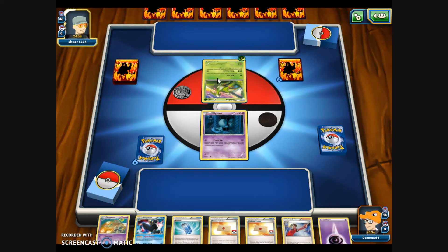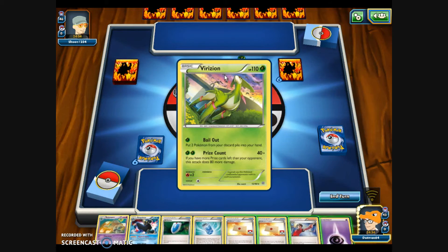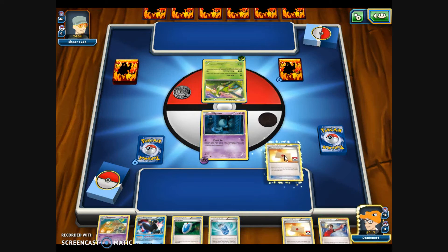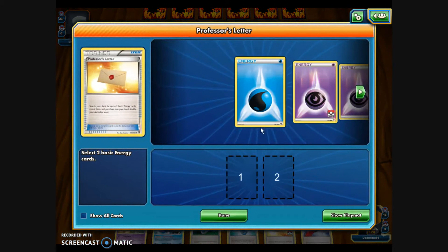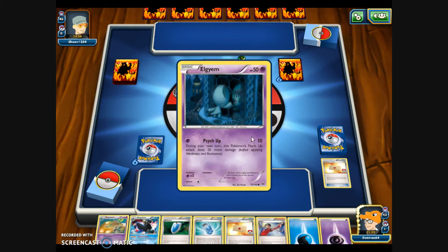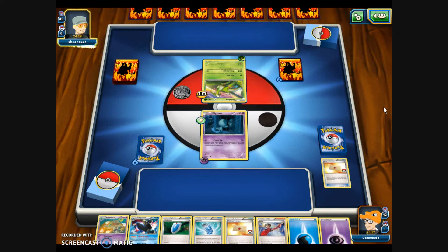Prize count set. I'm going to attach Energy to the Elgyem. I'm thinking of using Judge, but I'm too set up to get some decent play with Behemoth and Behemoth Break as things are — this is the way to go. We are going to Psych Up for 10 damage. As long as they don't get a Muscle Band, we will survive this turn and be able to get Behemoth in play. Right now, all they can do is 40, which is okay.